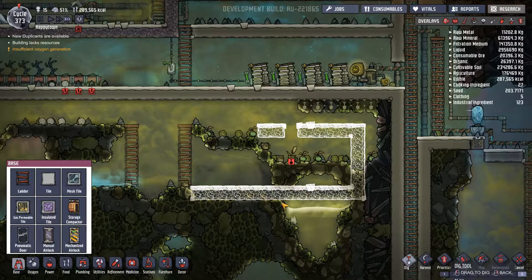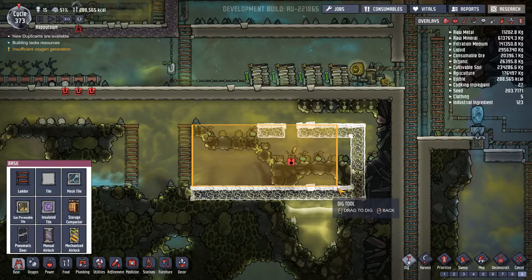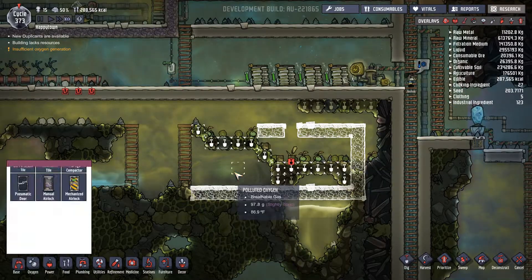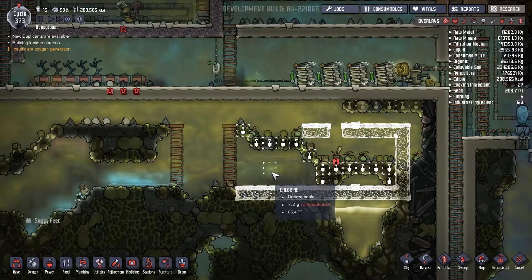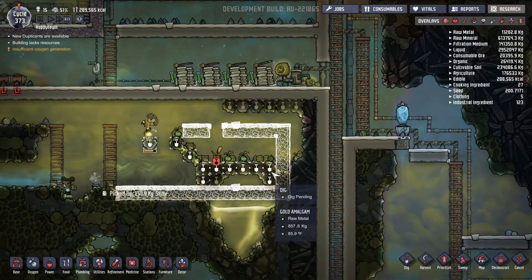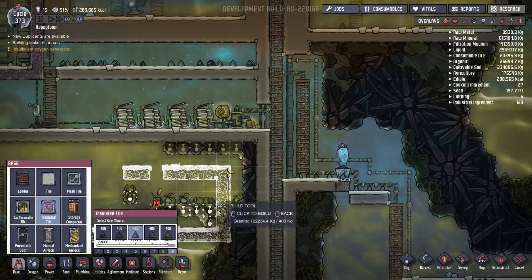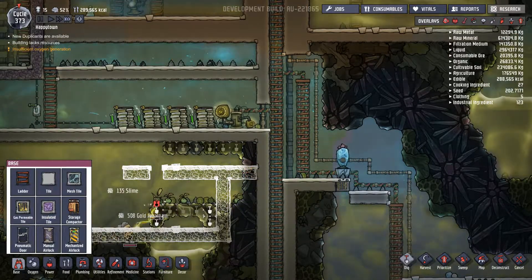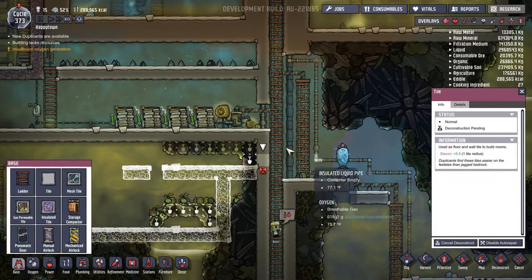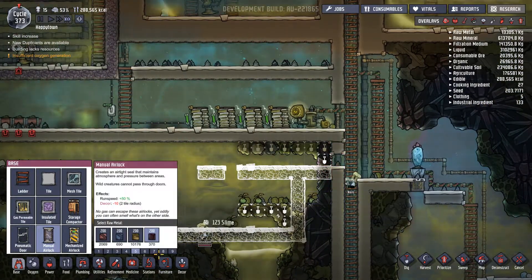We also need to dig up all of this stuff — all of this needs to be dug out at a high priority. Let's get a couple high priority digs. High priority dig. Deconstruct this tile and get a doorway in there when they can, at a high priority.